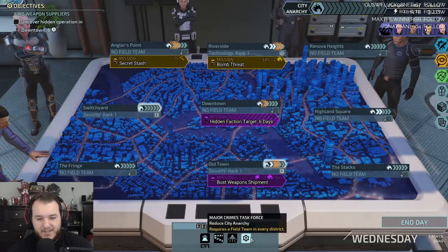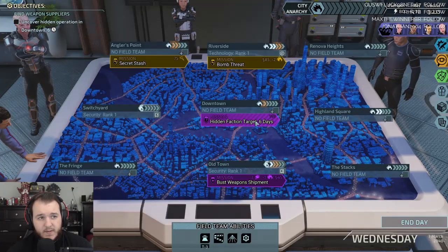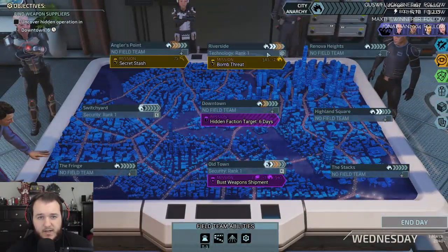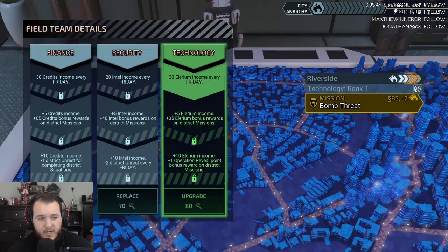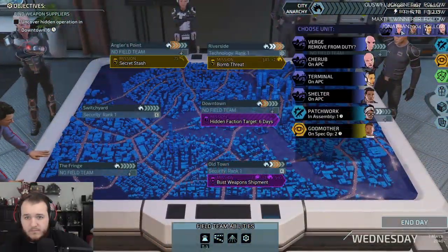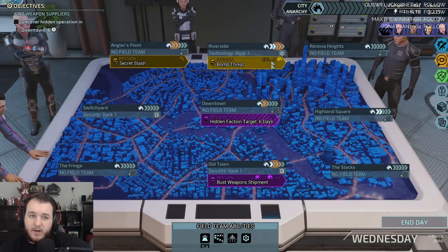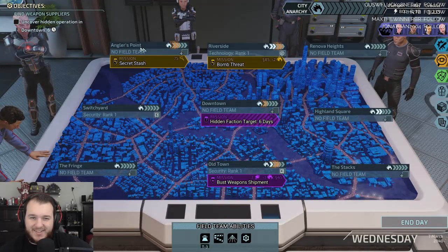It has a cooldown of three. Uncover hidden operations in downtown. That one's at two right now. Is there anything that reduces it? This one — minus two district unrest every Friday. I have a feeling I should do this one — bomb threat — because it'll go up if I don't. And then this one will go to three. So I can do this one and then do this one. This one will go up two. Worst case scenario, this becomes three.